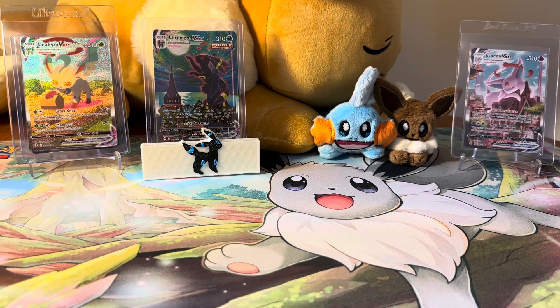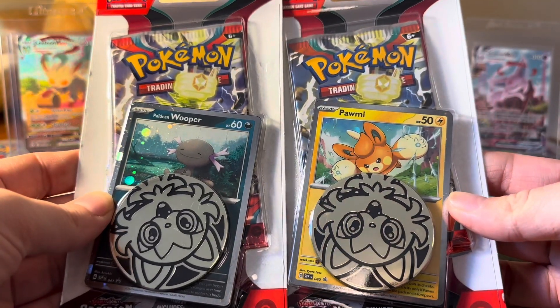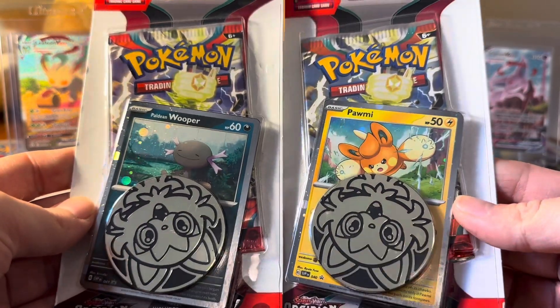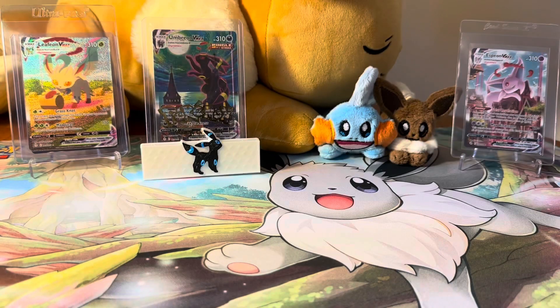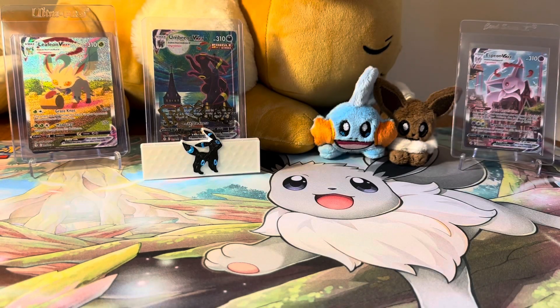These battle decks came out a while ago and there should be two more coming out in September. We're opening packs for Obsidian Flames as well as a booster bundle. These are checkout lane blisters — they have promo cards and a Sprigatito coin. We now have all three coins! The battle decks we're opening are the Chimpow and the Tinkaton, and we'll go into the Chimpow one first.